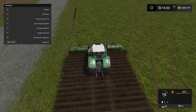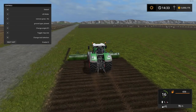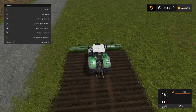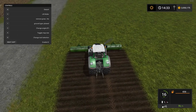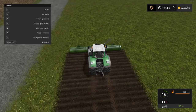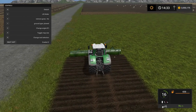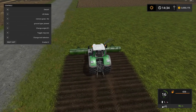It says 17 kilometer an hour work speed but I seem to only get 16, maybe because I'm on a slight hill. You can't hire a worker with this, but I'll just use cruise control and go over the area again, then we'll change up to the next texture.